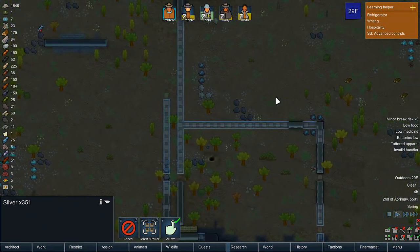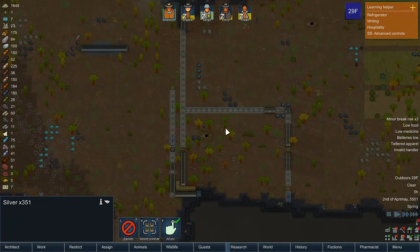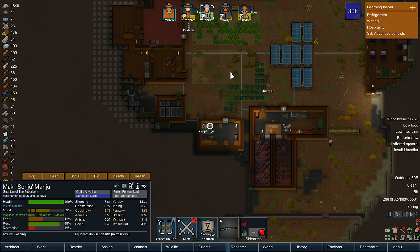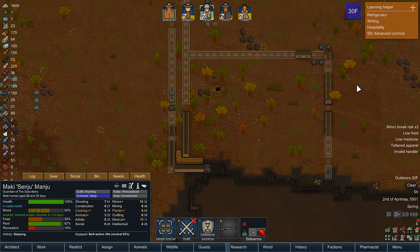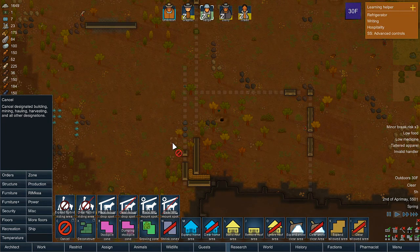I think I made the kill box too big. If we look — I think our hunter right now is Senju actually. If we look at his gun range, I don't think that he would be able to shoot everyone. We want everyone to be able to shoot relatively around here. This is actually too big, and if anything we're just going to cancel all of this for now.